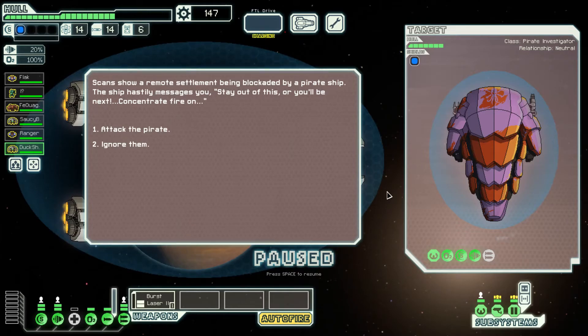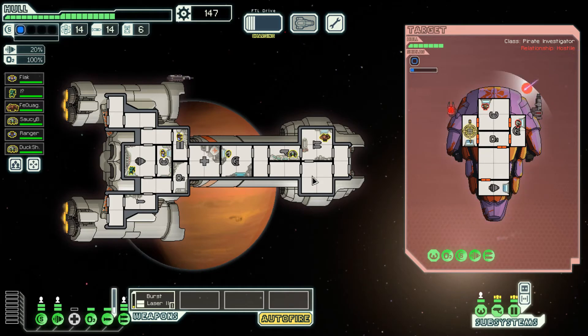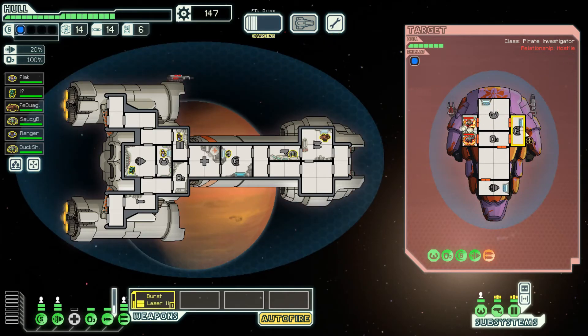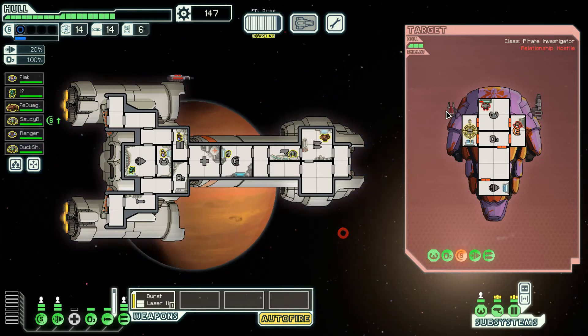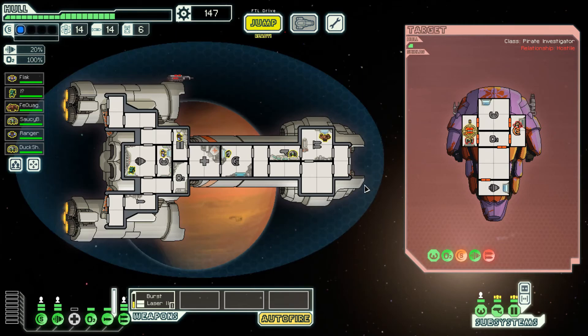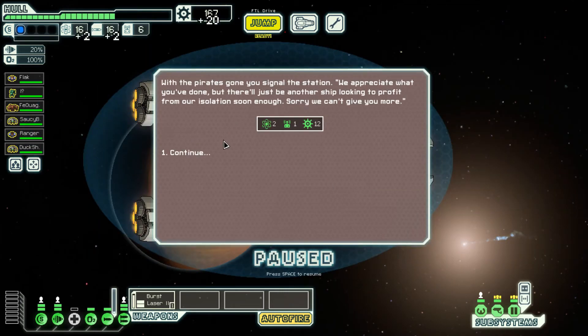Scans show a remote settlement being blockaded by a pirate ship. The ship hails: 'Stay out of this or you'll be next.' I'm going to attack the pirate — I'd like to say I'm doing it to protect these people, but I need the scrap on your ship. Get the shield up — very good timing, that beam could have gone through. Their weapons are completely down, and there goes shields. The artillery beam comes in and saves the day. They were dumb and fired the beam before taking out my shields with their laser. You pick through the remains and contact the settlement — double victory.